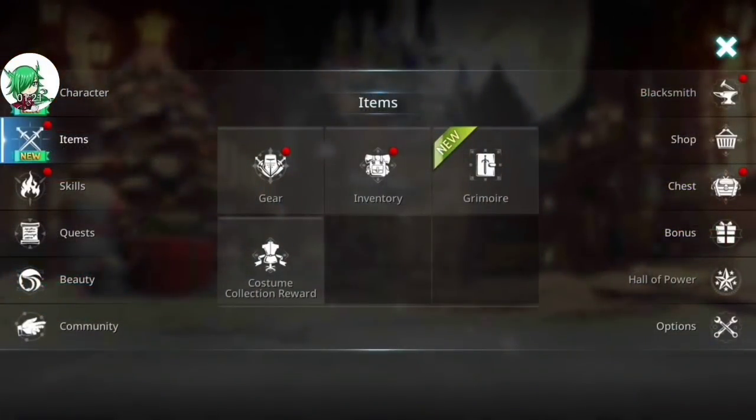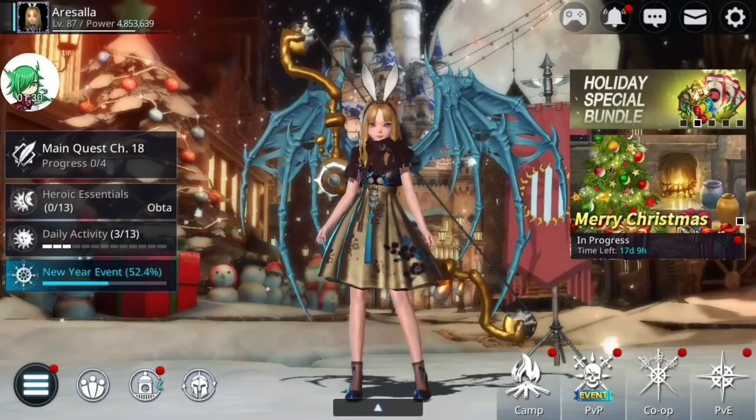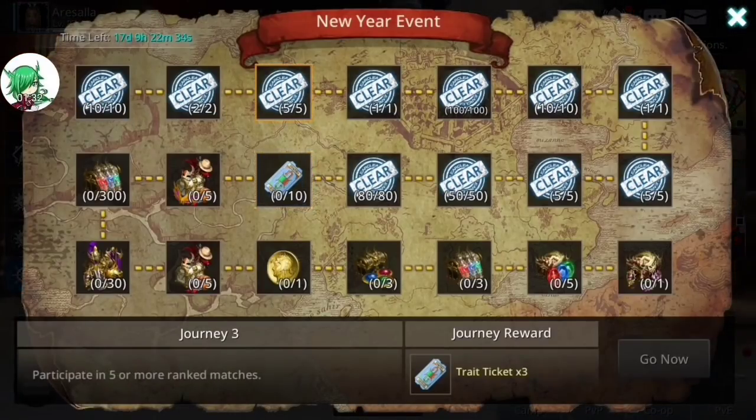If you're looking for trait tickets, on the fourth day you get five trait tickets in the special login reward, and it also gives you three earlier when you complete the five rank matches. So you only need basically two extra.